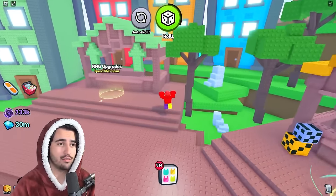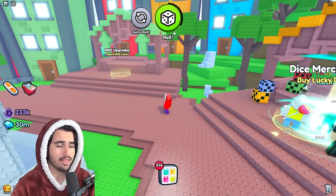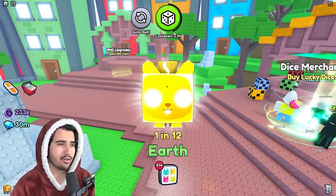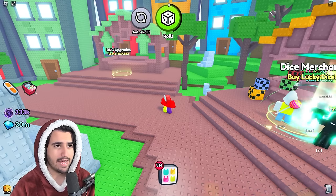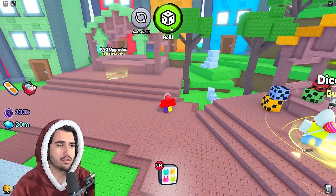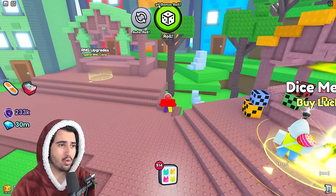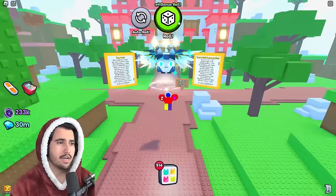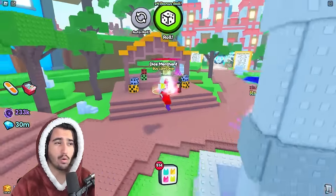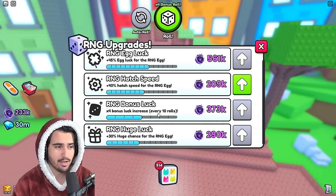To see when your 10th roll is coming so you can get that four times bonus, watch the black bar around the roll button. Every time you click the roll button it increases a little more, and once the black bar has gone all the way around the circle, that's when you get the four times bonus. Yours might be less or more than four times depending on how far you've purchased in the upgrades category.